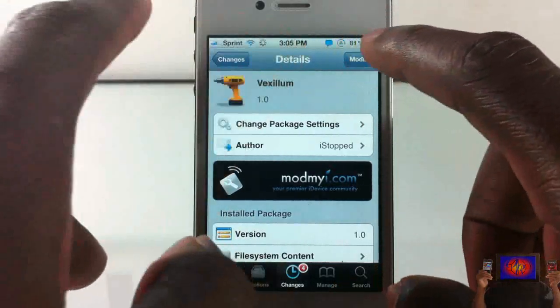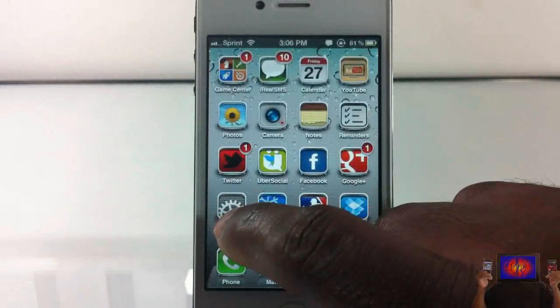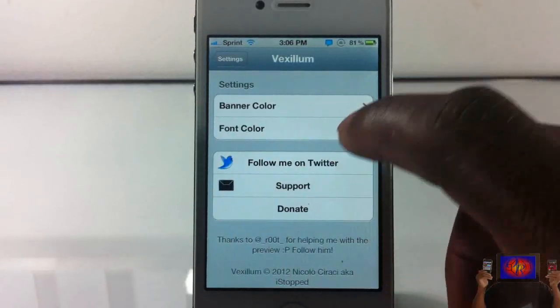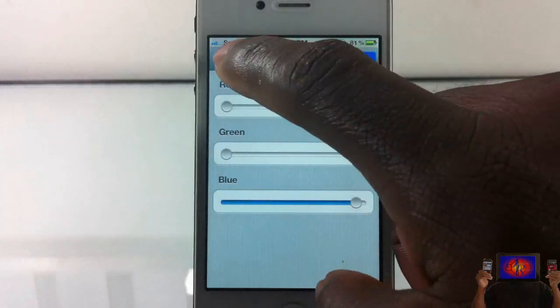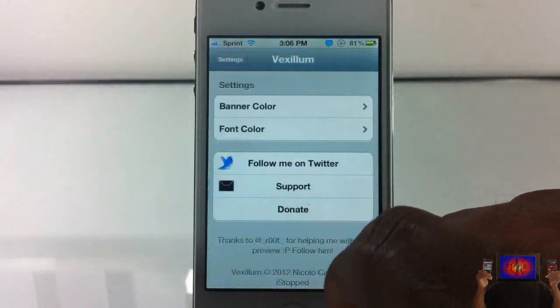It allows you to change your notification center banner color to basically whatever color you want. This one also has a lot more color options because it uses RGB — I think that's what you call it. So you just go into Settings and come down to Vexillum and tap on it.